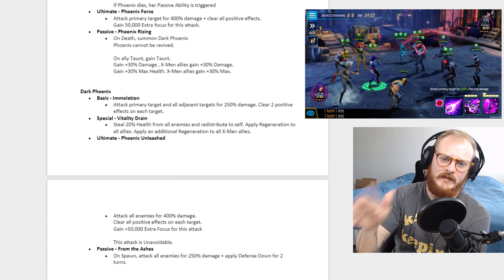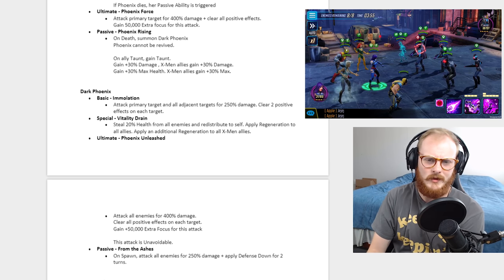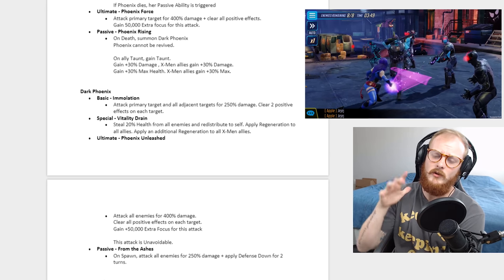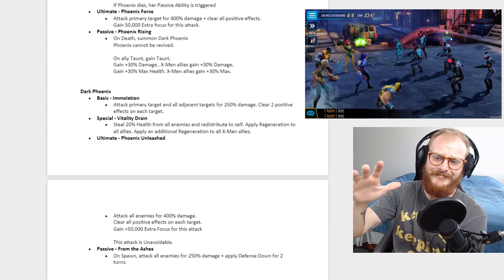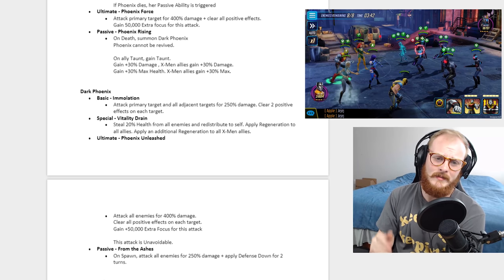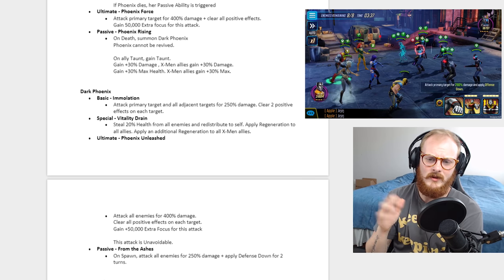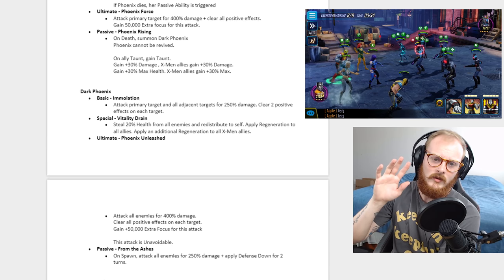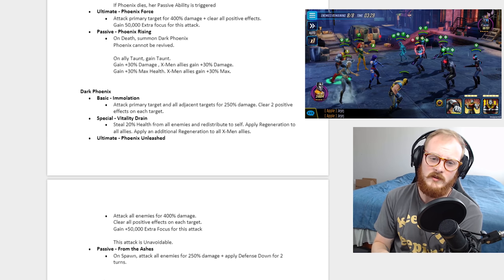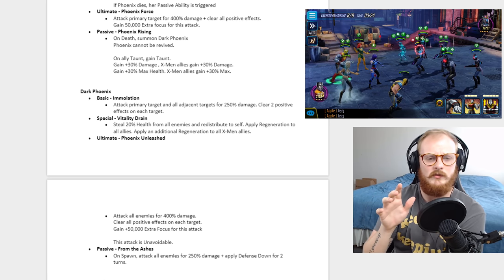Dark Phoenix's basic hits adjacent targets — it's like a Quake or Shuri type where the basic hits adjacent. The damage is 250%, though most basic attacks don't do a ton. It also clears two positive effects from each target, so if you hit all three you clear two positive effects from every target — completely controlling their buffs.